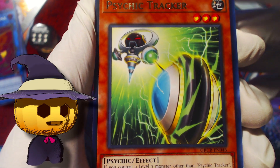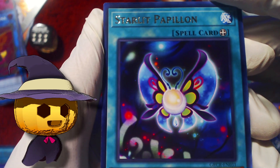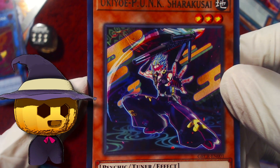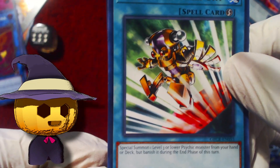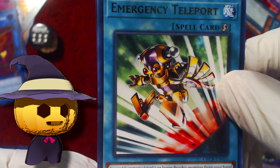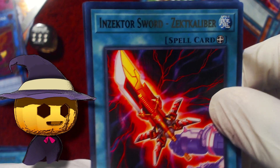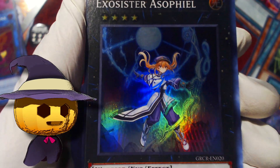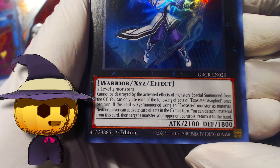Pack 13, start of the second half. Four to the front — Inzector Hornet, Tracker — playset of Tracker now, nice! Playset of Starlight Papillon as well. Charakusai — probably have a playset. Playset of Emergency Teleport assuming it's not semi-limited or limited. Inzector Sword Zect Calibur, and Exosister Asphel. Cannot be destroyed by activated effects of monsters Special Summoned from the Graveyard — from the Graveyard specifically, not the Extra Deck.